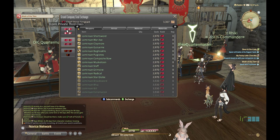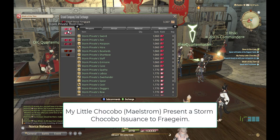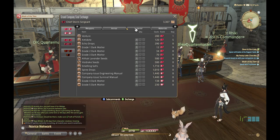You need to reach the rank of Storm Private Third Class. You can apply for promotion once you meet the requirements. Once you hit that rank, you want to go to a quartermaster and get the Chocobo license — this only appears once you've completed the required quests.